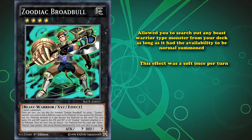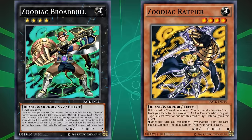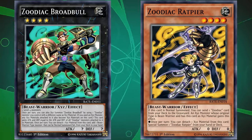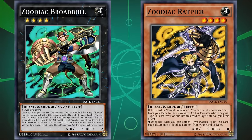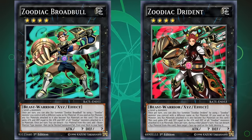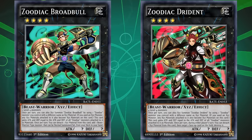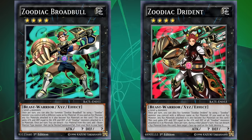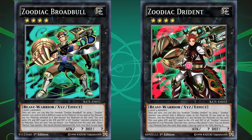To bring Broadbull out normally you just needed two level 4 monsters. With Zoodiac Ratpeer being a level 4 monster that could get out two other copies of itself from the deck, you could easily bring out all three Zoodiac Broadbulls in a single turn, get three searches off of all of them, then rank one up into Zoodiac Dryden who could disrupt plays during your opponent's turn. And if your opponent destroyed all your cards, the deck was so hyper-consistent you could set up again next turn with no problem — which is why these cards were banned so quickly.